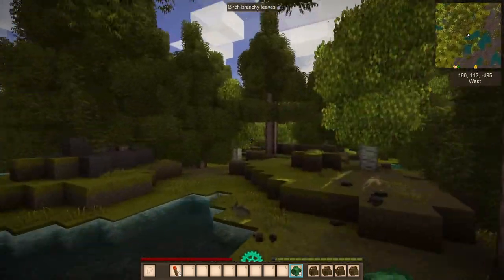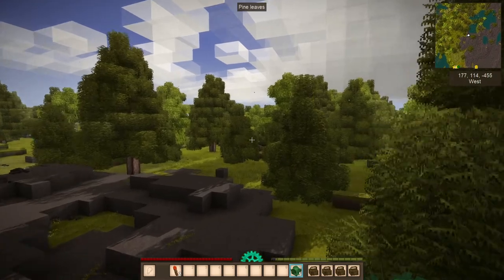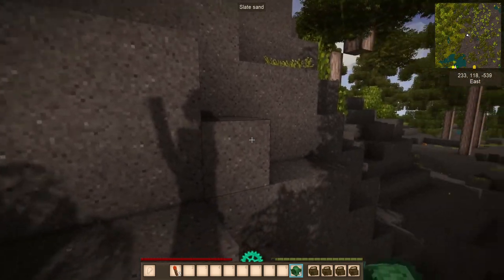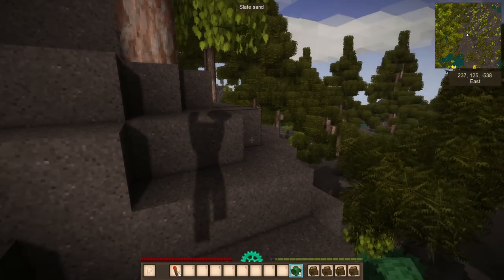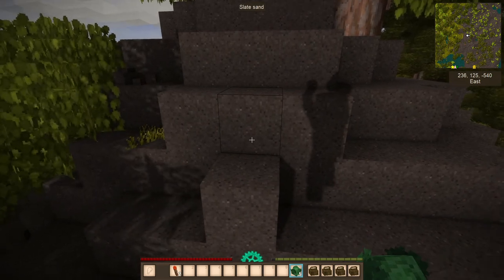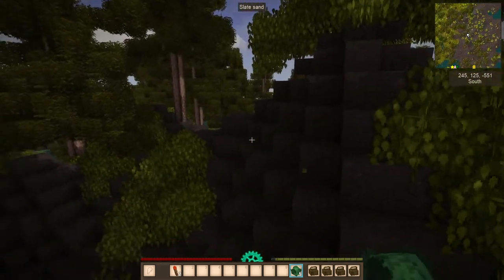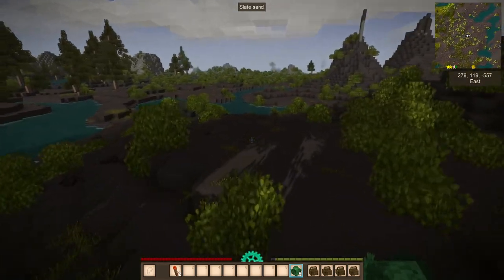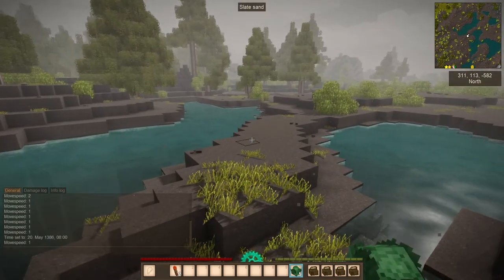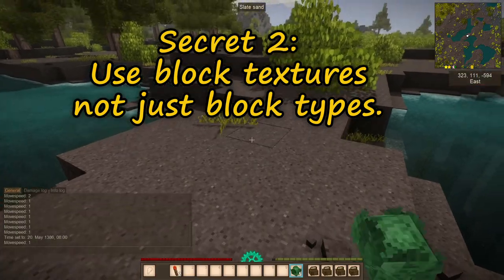At the end of the day, you're going to know you have a wall made out of sand, but does it really matter? If you're getting the look that you want, isn't that what it's all about? For example, if you're wanting a building with more of an industrial look, using something like slate or chert that you can chisel back will give you the look of a more rusted or industrial finish. You probably wouldn't want to build a factory out of sand, but if you're getting the look that you want, I think it's worth it. And that brings me to secret number two: use block textures, not just block types.